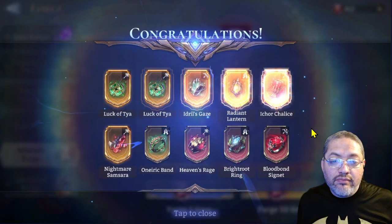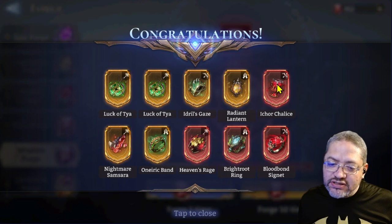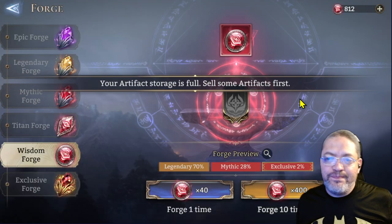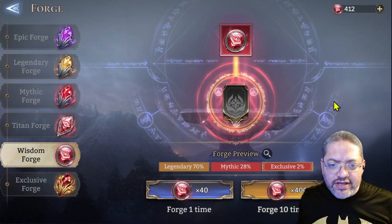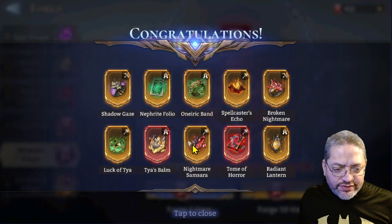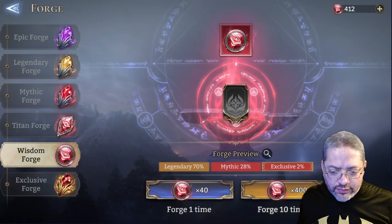Gimme gimme — nope. Oh, a Chalice — I think I missed it, but that may actually be an upgrade. Everything else, not really. Let's do the last two tens and see what we can get. No exclusives here — we got a Teal Bomb and a Tome of Terror.